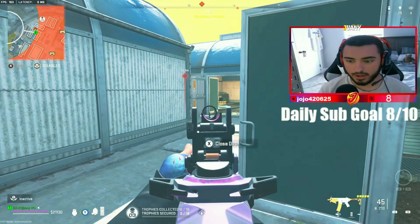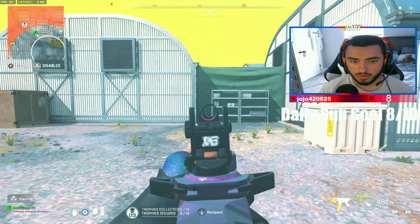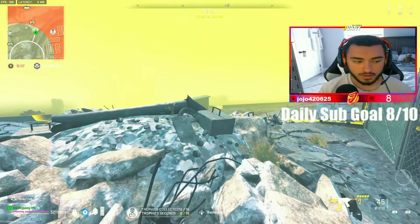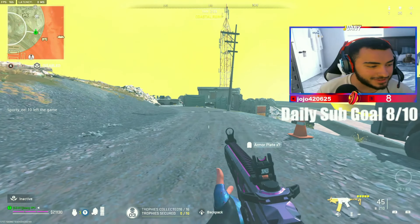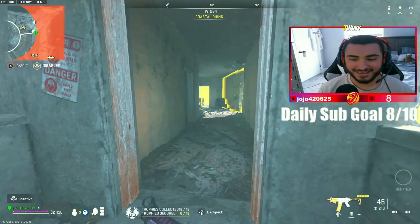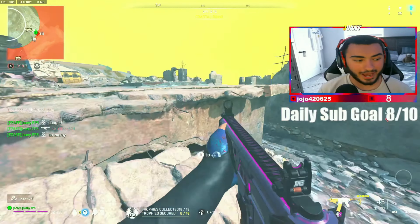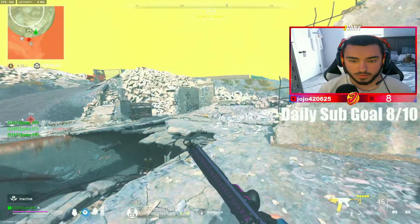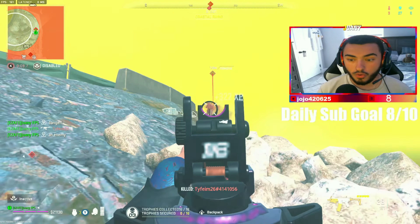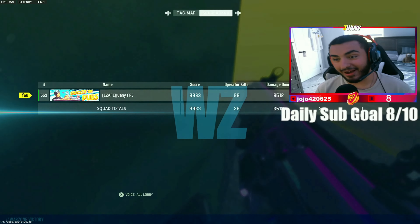Chat, there's no way we come out with this W right now. There's no way, you got six left, there's no way. What's up Liz, yes I am live! I really got three left. Where is everybody at, are we all camping or what are we doing? What is going on over there? All right, that was probably the easiest game I've ever had.